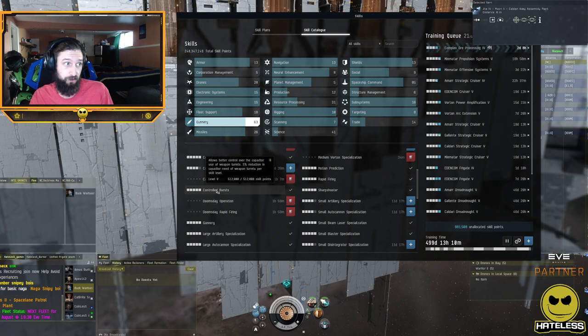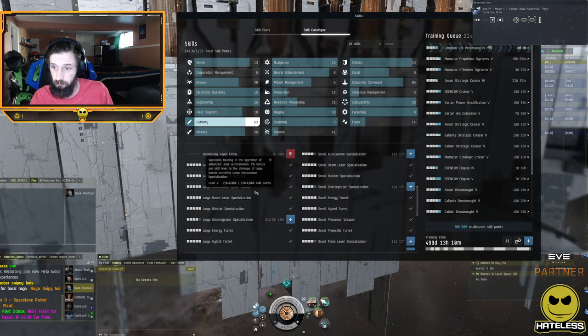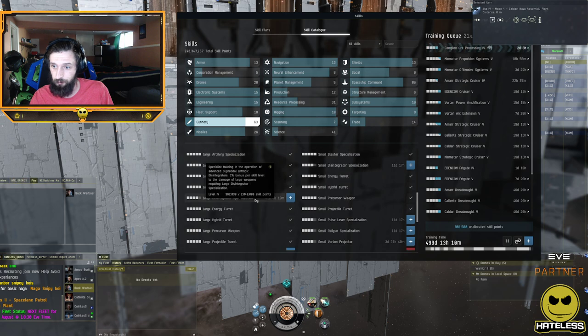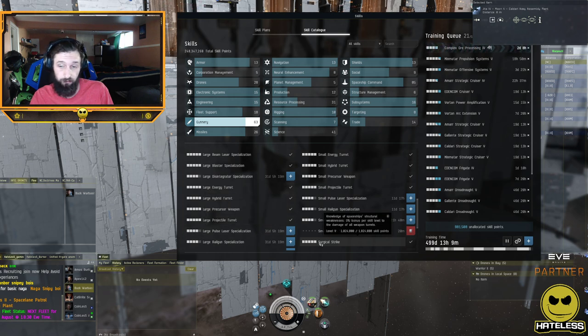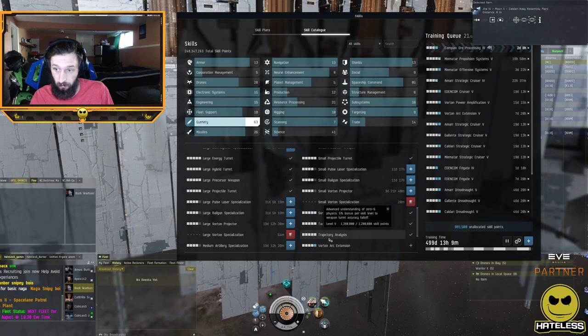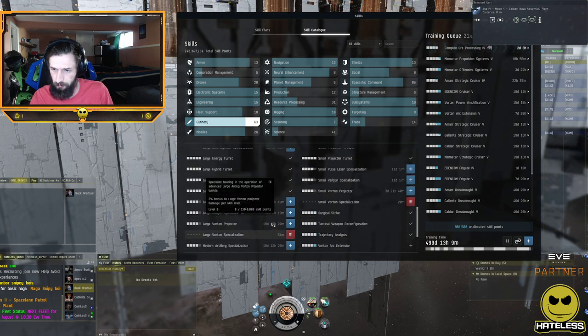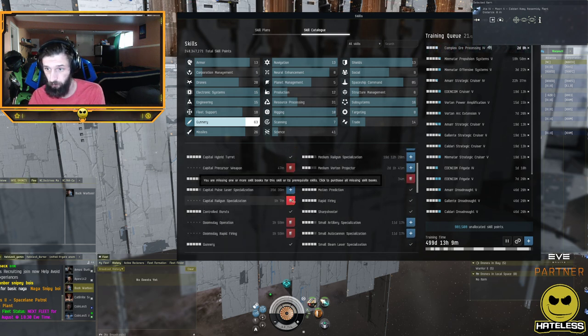Controlled bursts reduces cap usage — very useful for weapons that use capacitor, particularly lasers. The gunnery skill itself increases turret damage. Surgical strike is a raw damage increase of 3% per skill level, meaning 15% at level 5. Trajectory analysis increases your falloff. So basically there's a skill for every stat: optimal range, tracking, damage, capacitor usage, falloff, raw damage, and rate of fire — those are your gunnery support skills.